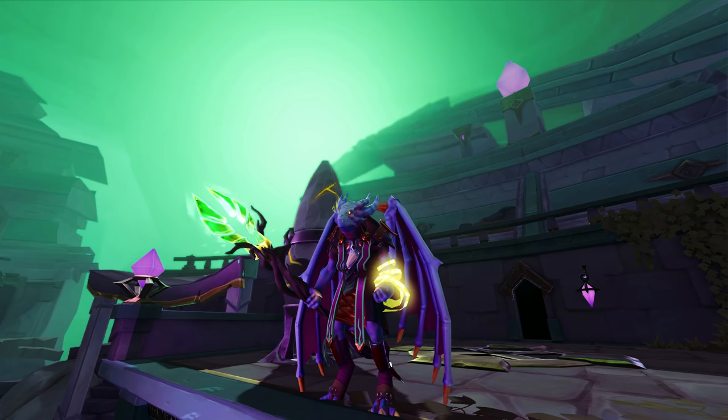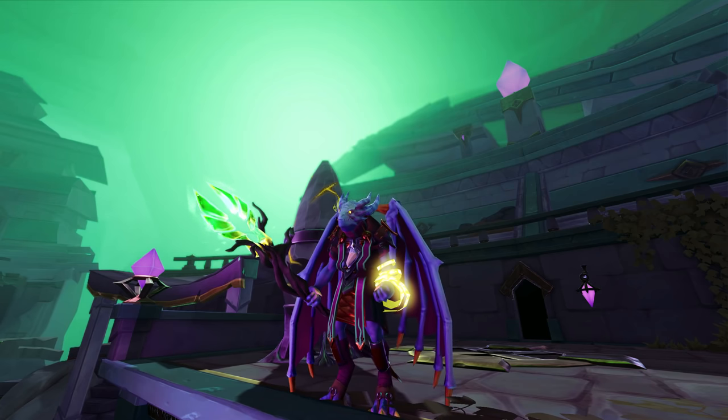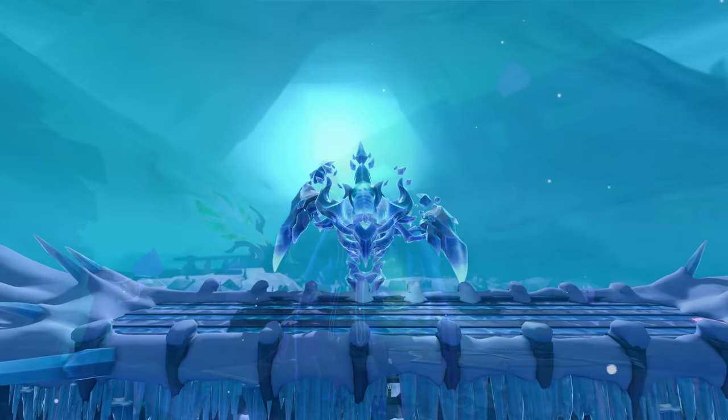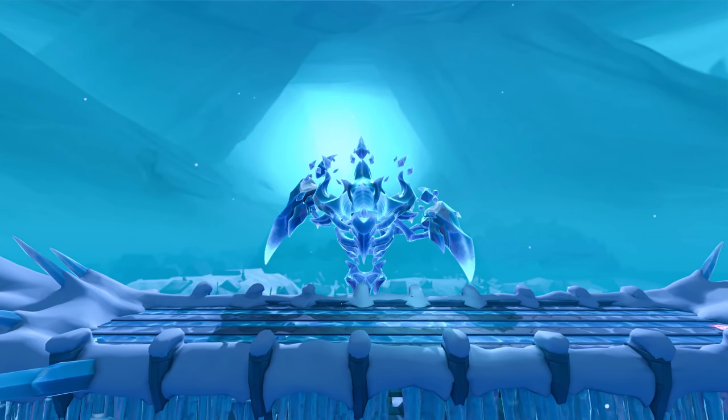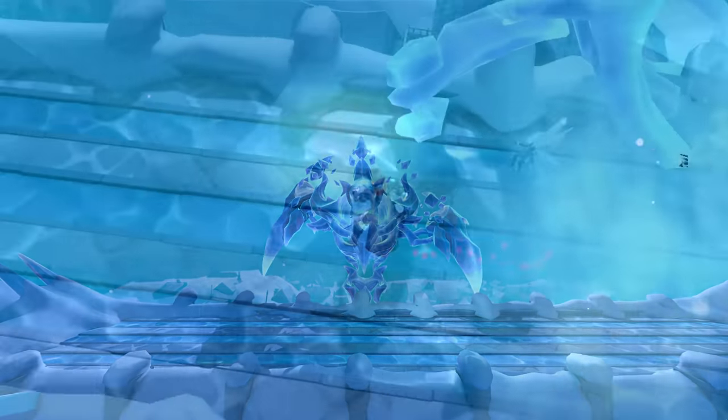With that being said, the impact of the other drops that were now more common could be felt straight away — a trend that would continue throughout the entire Elder Godwars Dungeon series. The second boss, the Arch-Glacor, was quite a special boss to be added to the game, and one of only two bosses in the game that has a drop streaking and rage system.